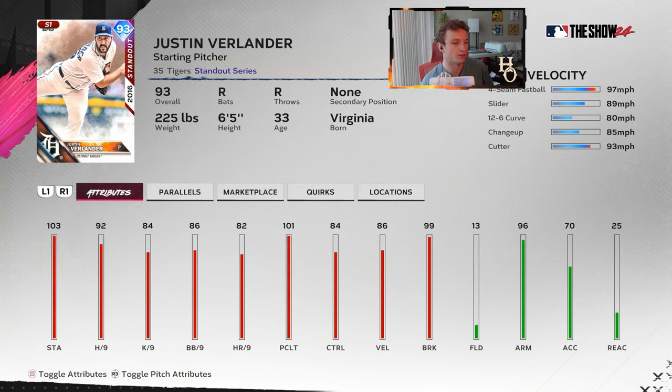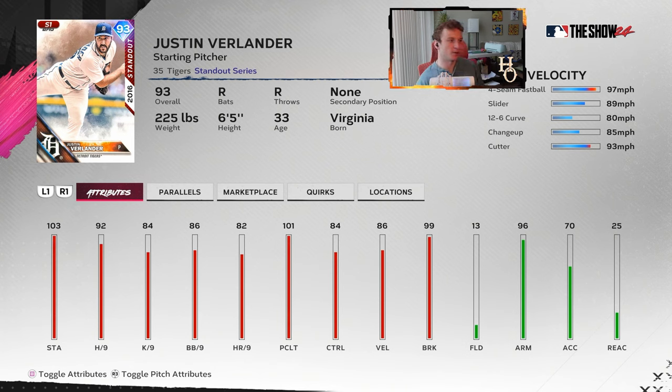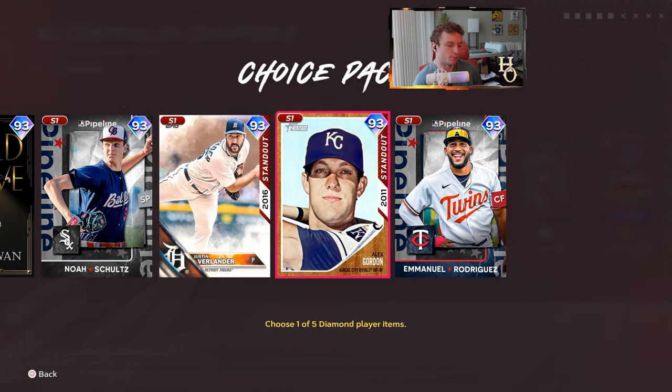Verlander — another Verlander card. Four-seam fastball, slider, 12-6 curve, changeup, cutter. It's not going to blow you away, but if you like Verlander, here he is. I typically think he's one of those guys people figure out by the third or fourth inning. I would probably save him for one of the last picks in this pack — even though he looks pretty balanced, it's just something about Verlander. I think he's easy to pick up on eventually.